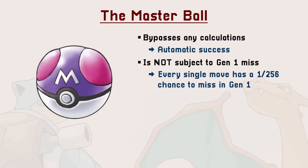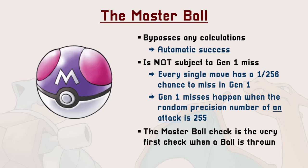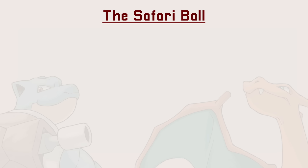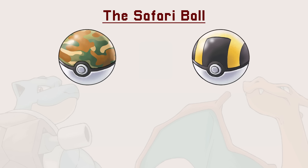The 1 out of 256 chance, or 0.4%, to miss only applies to moves. In Gen 1, even a move with a theoretical 100% accuracy could miss one time out of 256 due to a programming oversight. But the Master Ball check works differently and is thus unaffected. Second, we have the Safari Ball. For all intents and purposes, the Safari Ball is an Ultra Ball — every check in place that looks for an Ultra Ball also looks for a Safari Ball.